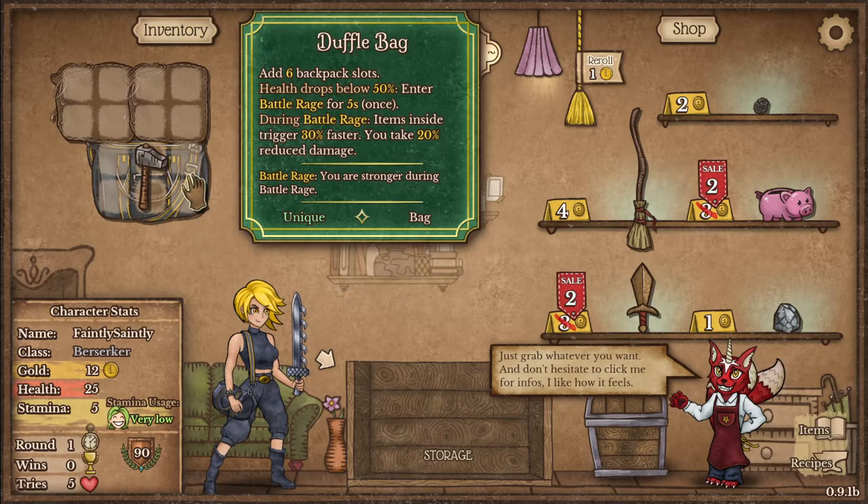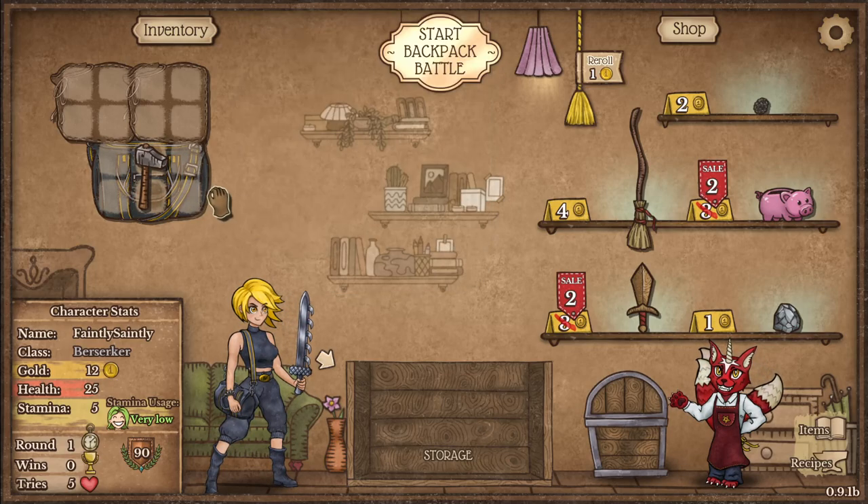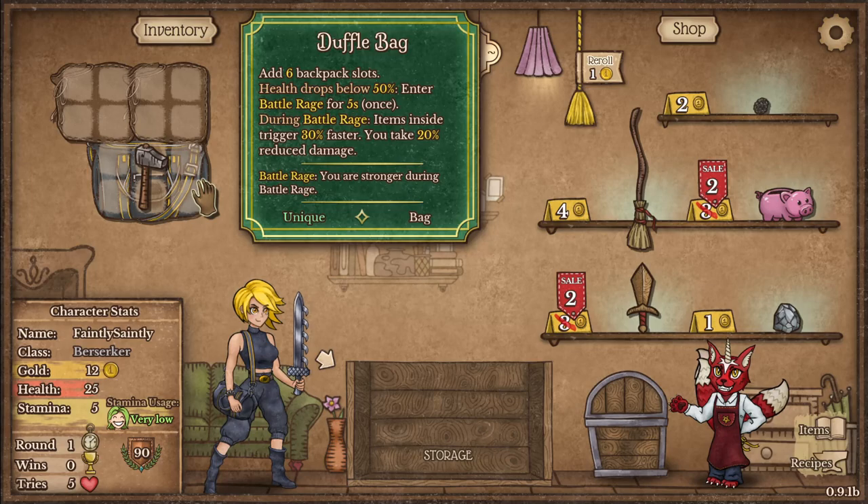Her starting bag — a duffel bag — means that when her health drops below 50% she enters a battle rage for five seconds. During that time, items in the bag trigger 30% faster and you take 20% damage. It's a rage that kicks in once you've taken enough damage, then buffs you and helps you get through the fight.